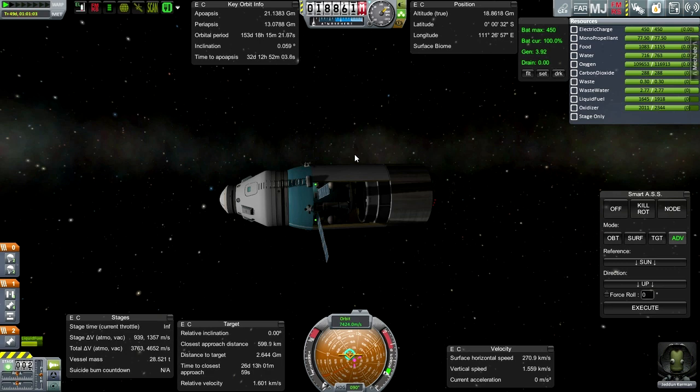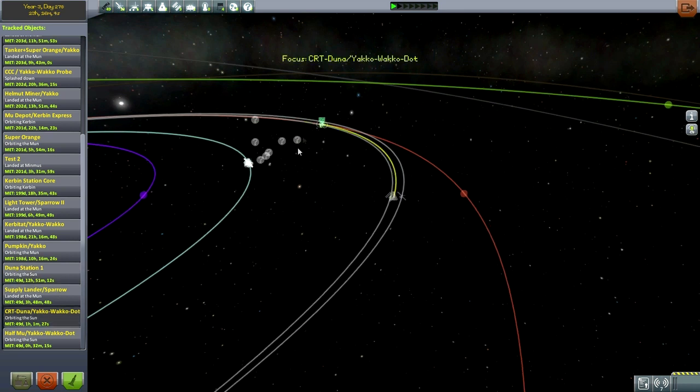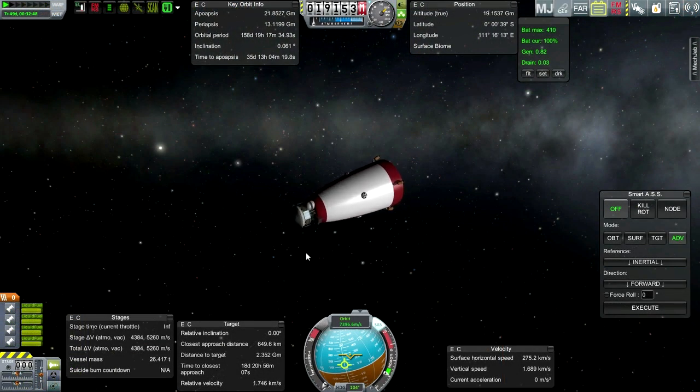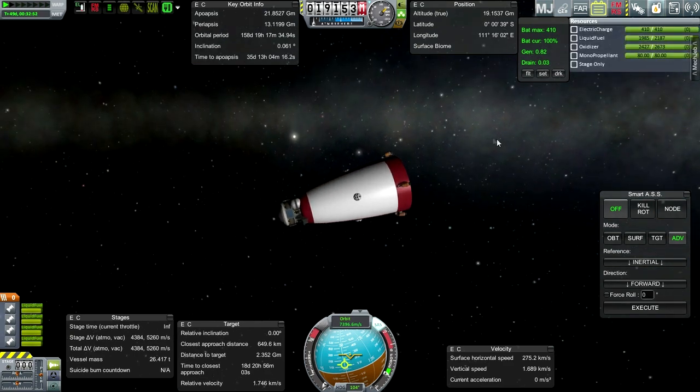Let's check back to the space center to see which mission is actually getting in first, second, and third. Duna Station 1 in 31 days by periapsis, CRT in 26 days and 12 hours, and the Half-Moo in 18 days. A very nice gap between them — many days — so no problem handling each one in turn. Half-Moo first. The game crashed when I initially switched to the Half-Moo, but all is well now.